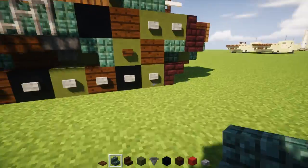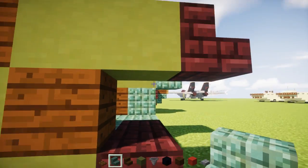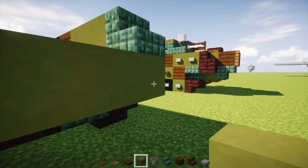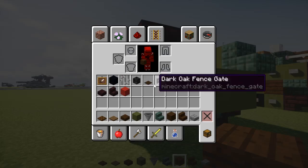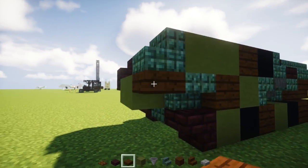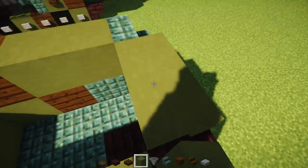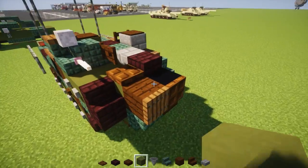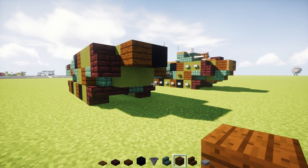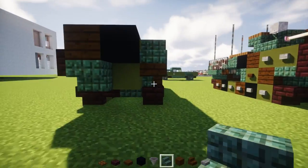Let's add an upside down dark prismarine stairs right in front of the dark oak wood plank. Then we're going to take green terracotta and add two blocks in the middle in the front. On this side we're going to take a nether brick slab underneath the stairs, while the other side gets a dark oak wood slab. In between this area we're going to add a green terracotta, and then a black concrete block with a dark oak wood plank on the other side. Underneath goes dark prismarine stairs, and dark oak wood stairs upside down.